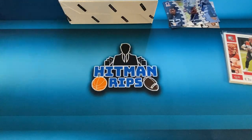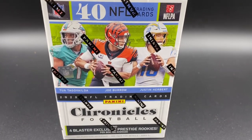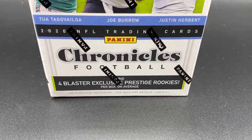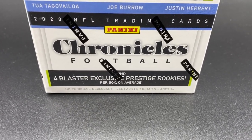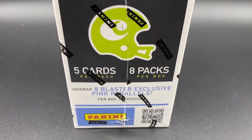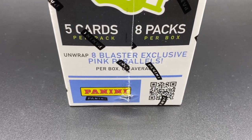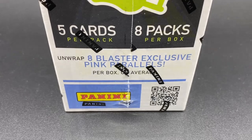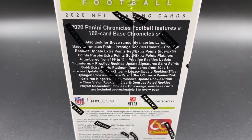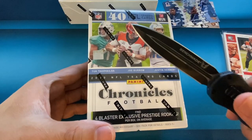Up next we have the blaster box. This is going to come with 40 cards. You're going to get four blaster exclusive Prestige rookies — that's the exclusive in the blaster boxes. It comes with five cards, eight packs per box. Unwrap eight blaster exclusive pink parallels per box on average. So the parallels in this one will be pink. You can pull cards numbered all the way down to one as well.